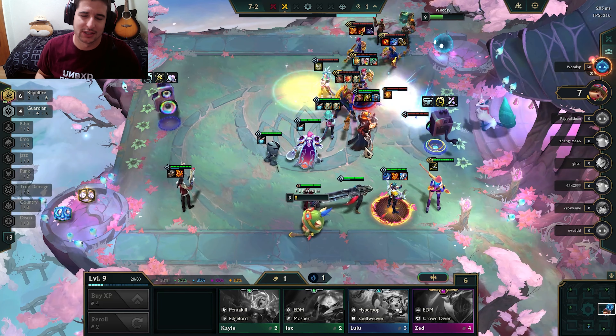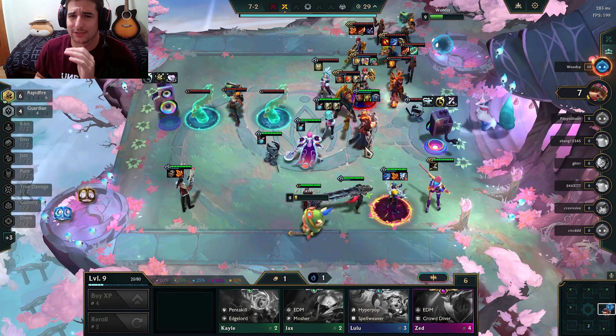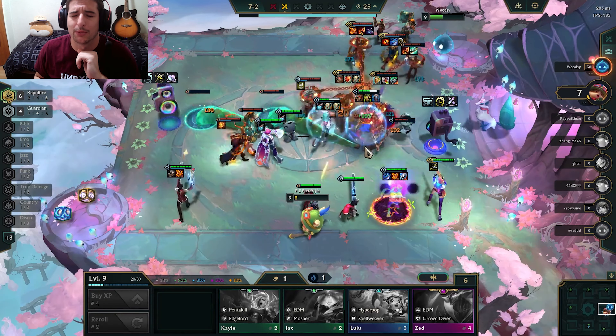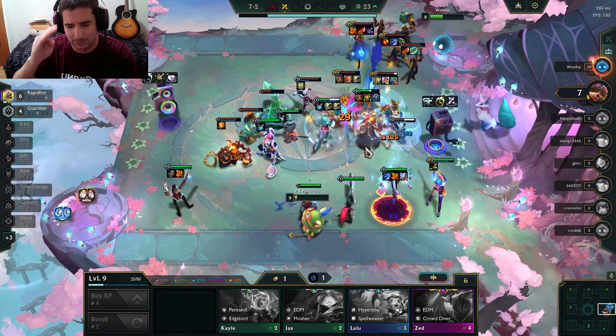Items are dropped by creature rounds, or you can grab one on the carousel round. 2 items combine to create an item that gives you more stats, like Ability Power or Attack Damage. You can equip items to your champions to make them even stronger. Each item has a unique ability that it gives to your champion, and these abilities work better on some champions than others.